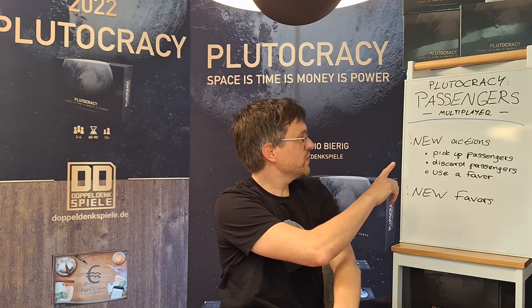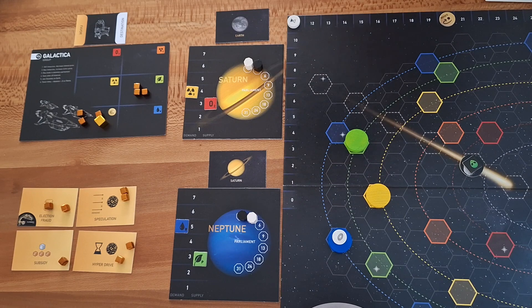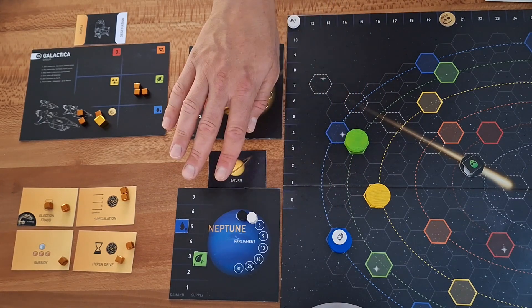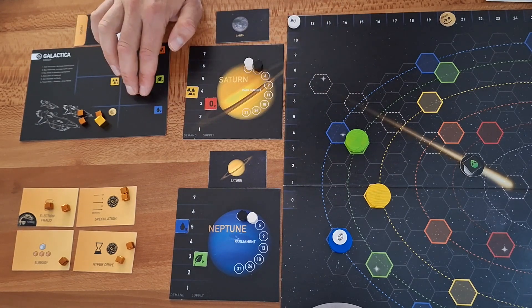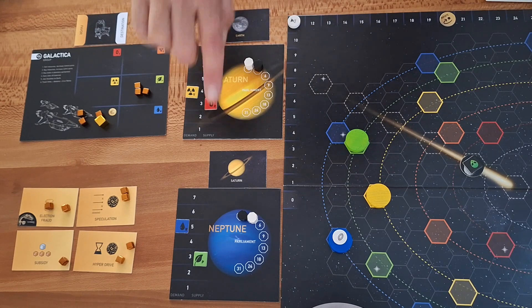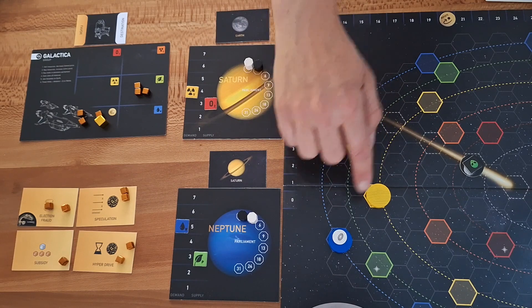We go through the new actions: pick up passengers, discard passengers, drop off passengers, and use a favor. In our turn we can do the usual — we are on Neptune so we can buy and sell resources. In this example we bought three plants. But additionally, with passengers, we can pick up the passenger who wants to go to Saturn, which is perfect because Saturn is very close by and we have a free seat.